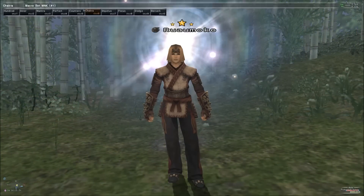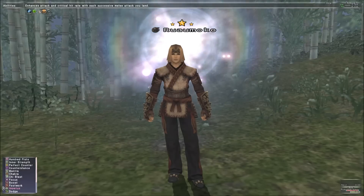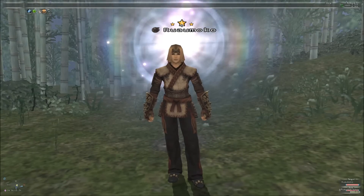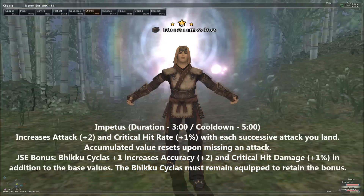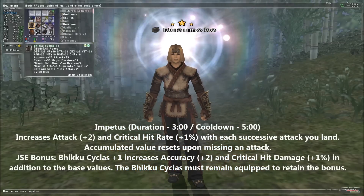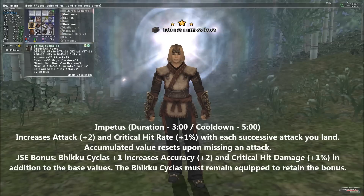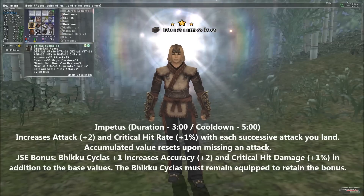I pointed out in the overview of my monk guide that certain abilities needed adjusting, and with a December update they certainly were. Impetus was indirectly buffed by the accuracy cap on hand-to-hand weapons going up. The real big change here though was that Monk can now use the Empyrean body in their TP set while Impetus is active, with some pretty devastating results.